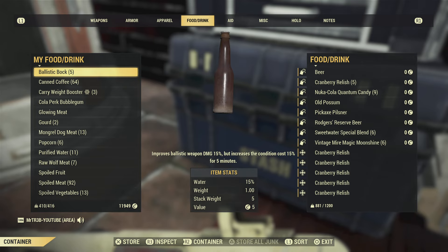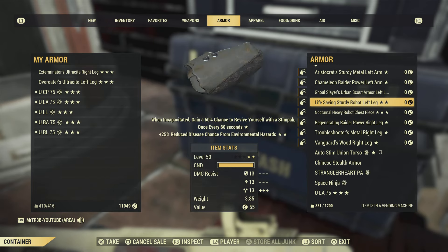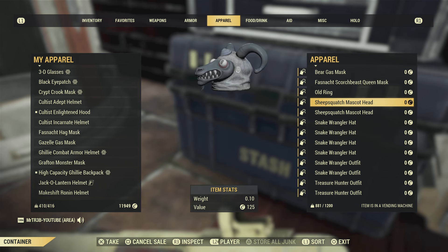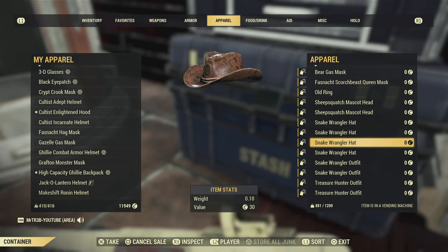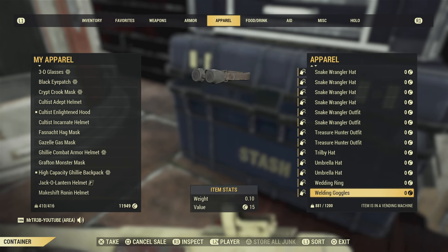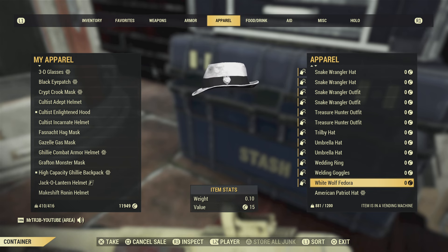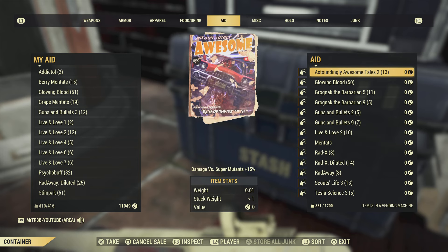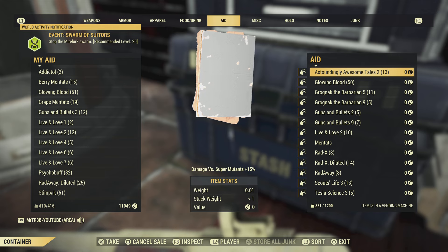And what else have we got? We have got some bog standard armor, some half decent outfits, headwear. We've got the old ring — I think we've got the wedding ring somewhere. There's a snake hat, snake outfit, umbrella hat, the wedding ring, and the wolf hat. And some various items in the food and drink section. Oh yeah, we've also got some really good magazines as well.